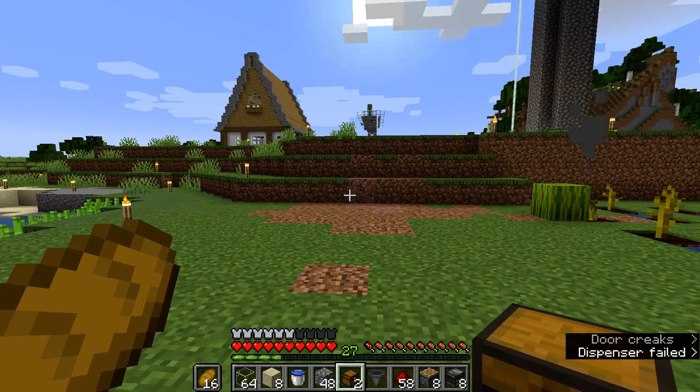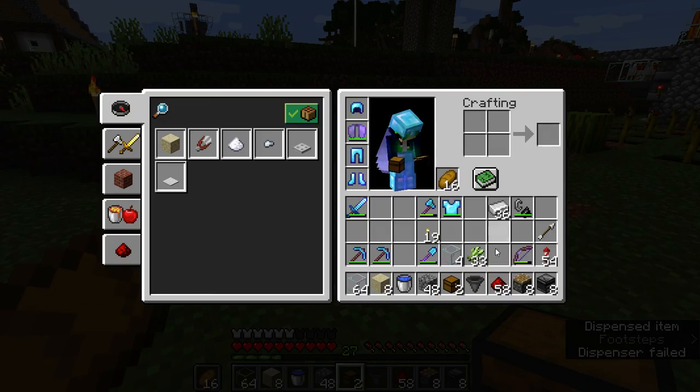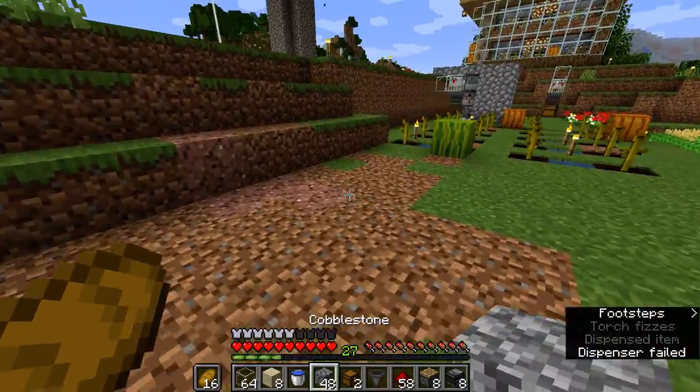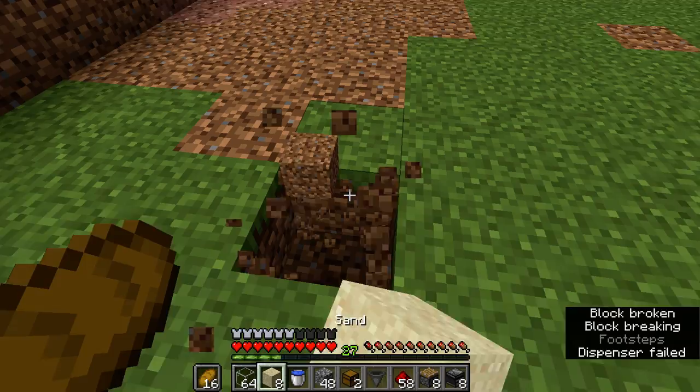Those are the exact numbers, well maybe on the cobblestone line because I might need a little more on cobblestone, but that's beside the point. Anyways, the point is how to start this off — first get an eight-strip of sand. It can be dirt too but I like sand, it looks a little better.